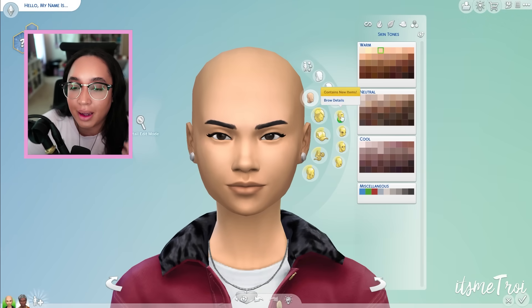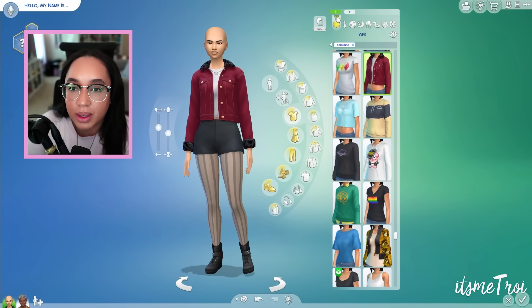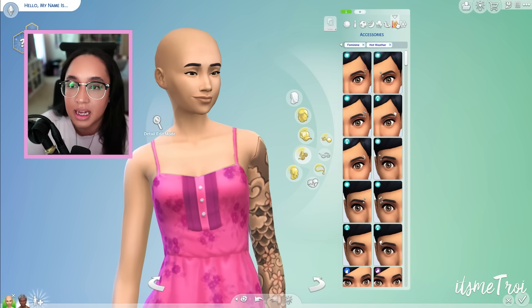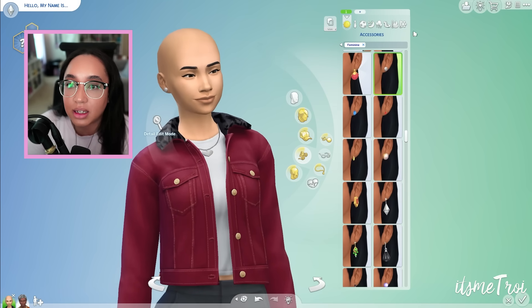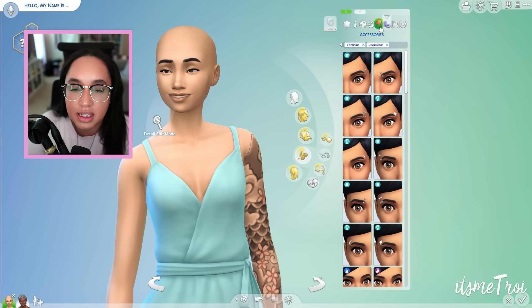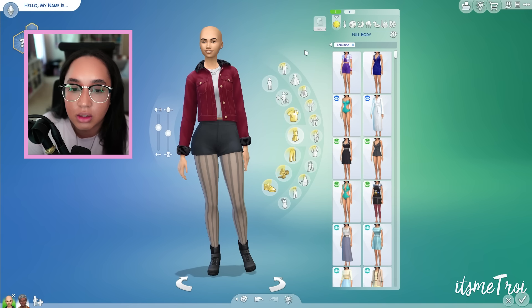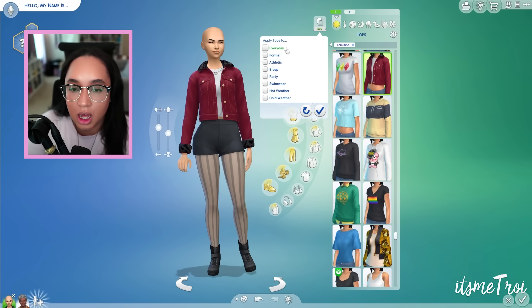The biggest headache in The Sims is apparently gone — the ability to apply all accessories across outfits. So for example, these earrings and necklace on the everyday outfit weren't on other outfits. Now you can select accessories and choose Apply to Hot Weather, Cold Weather, Sleep, and it applies immediately with a little animation.